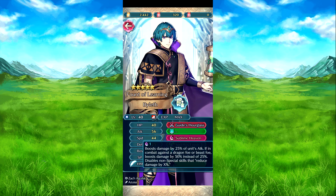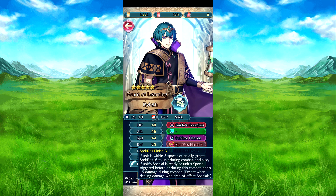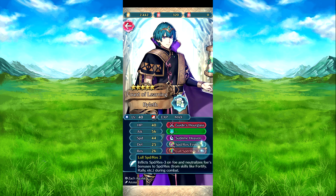Speed-res finish: if within two spaces of an ally, speed and res plus six during combat. Also, if his special is ready or triggers before or during combat, deals five more damage except with area damage specials. Then Null Speed-Res three: neutralizes speed and res management from the foe and uses bonuses from skills like rally etc. to those two stats during combat.